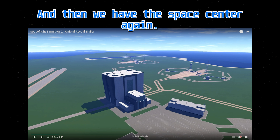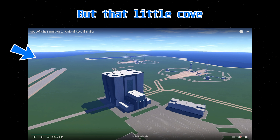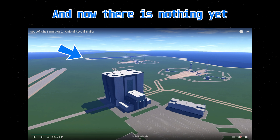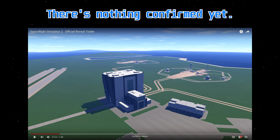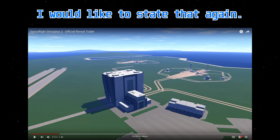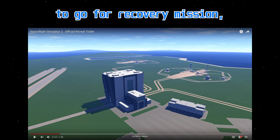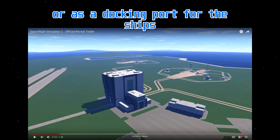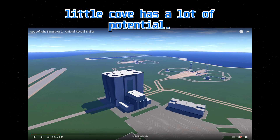And then we have the Space Center. We have seen the Space Center in the previous leaks, but that little cove there looks really promising. There is nothing yet confirmed about that, but I'm just giving ideas. It could be used as a harbor of sorts to go for a recovery mission, like to recover the fairings. Or as a docking area for ships on which we can land the rockets, like the drone ships we have with SpaceX. That little cove has a lot of potential.